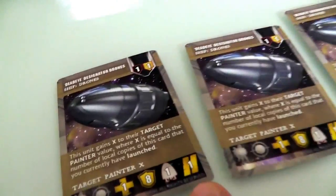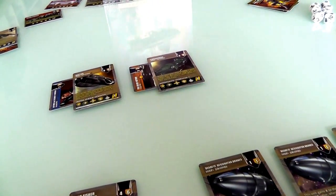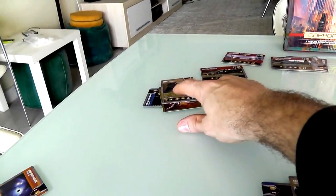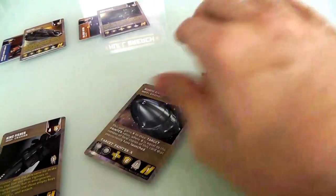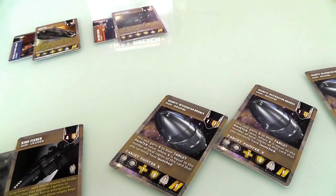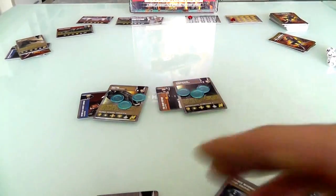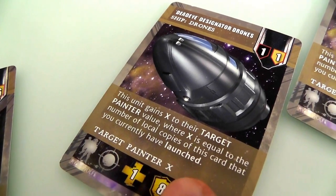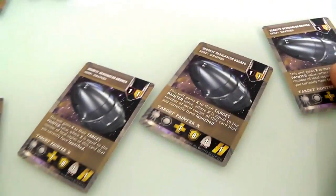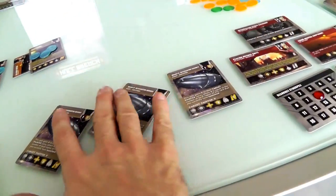Before that happens, I've got my drones. My drones have an initiative of one, which means they get to go first — nobody goes before them. If Jen had any ones, the tiebreak would go in favor of the attacker. I get to go first, and what these guys do is they paint targets. That means they lower the defense of their target. There are only two ships attacking, so only two of my three drones will actually do anything. I'm going to have each one of them paint one of these ships, lowering the defense. Each drone has target paint X, where X equals the number of dead-eye designators I've got — and I've got three. So each one reduced the defense by three, and now both of these guys are easier to hit. My last drone didn't have anybody to paint, so he'll just hang out. The ones are done.